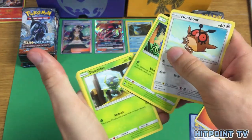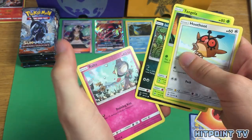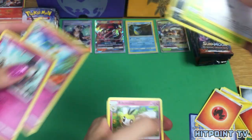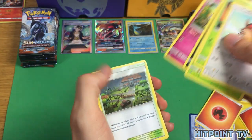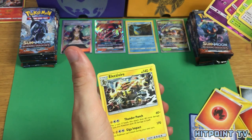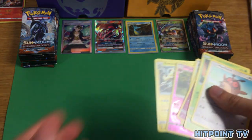Hoothoot, Tangela, Dewpider, Inkay, Ralts, and Kirlia — is this a Gardevoir? Ribombee, Potown, Reverse Holo Whirlipede, and Electivire Non-Holo Rare. Sad.